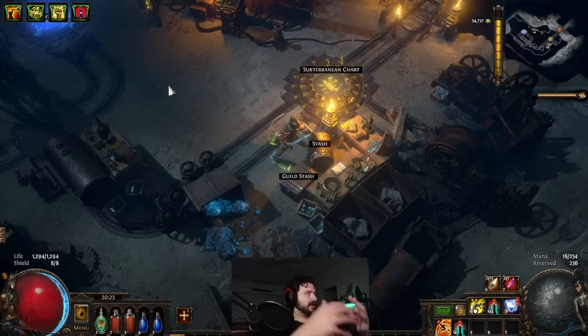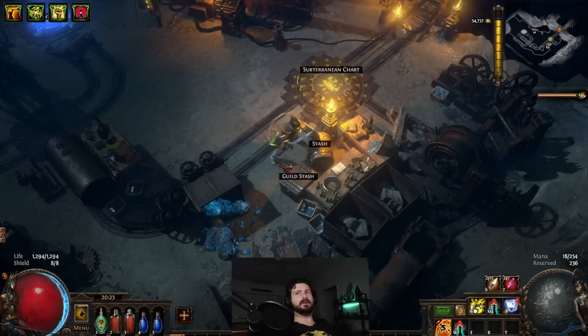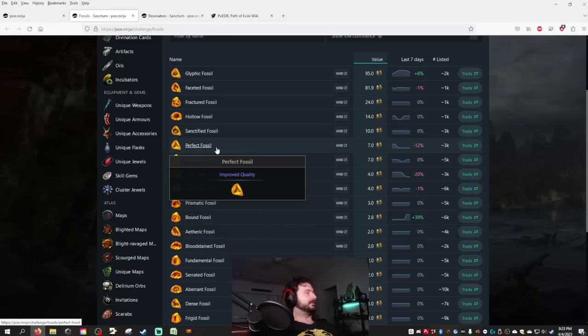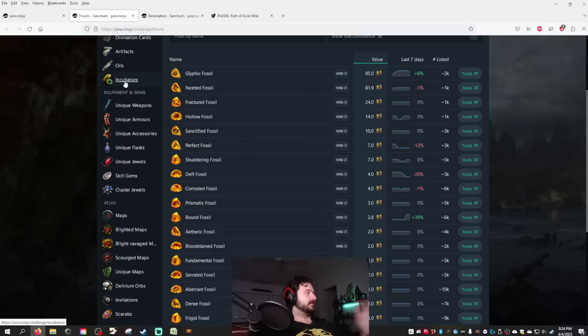This is one way to make currency in Delve — it's all about high-volume, low-value sales. You sell them in bulk and can make an absolute killing. To give you an idea of the market near end of this league: perfect fossils which drop frequently sell for seven per fossil; sanctifieds sell for ten; glyphics, accessible by about depth 250-300, sell for 95 chaos a fossil. You hit one node, kill everything, take the fossil, and sell them like they're going out of fashion.